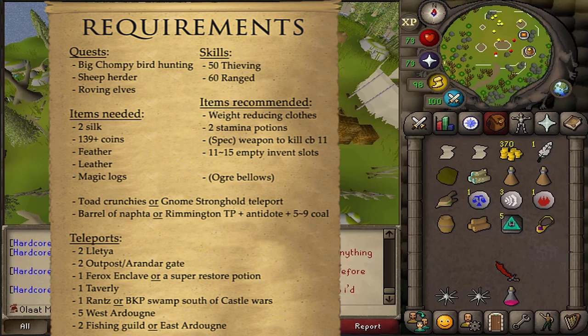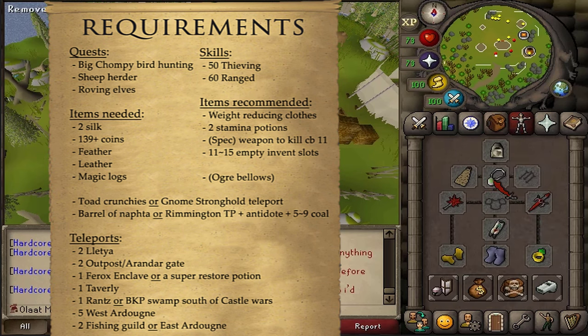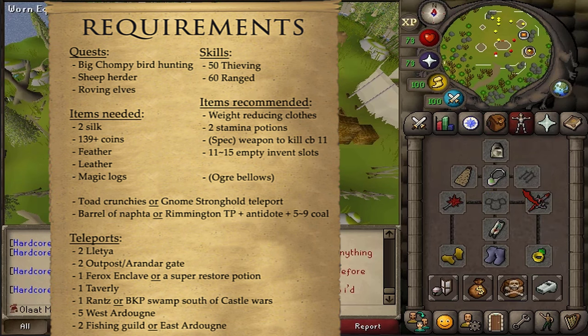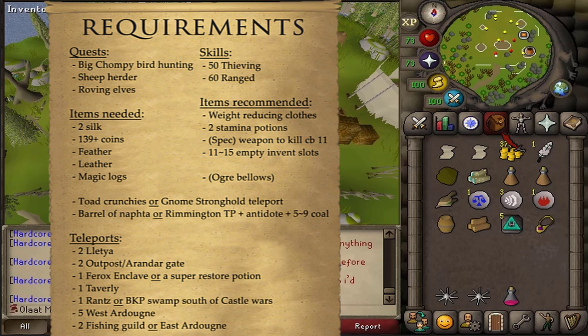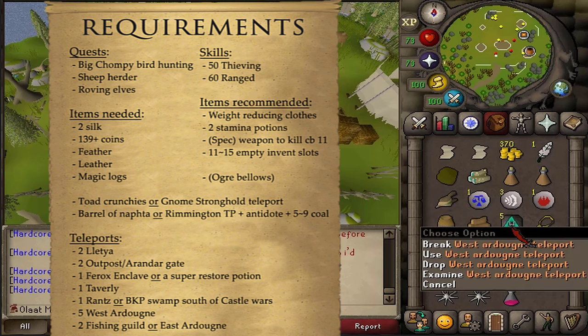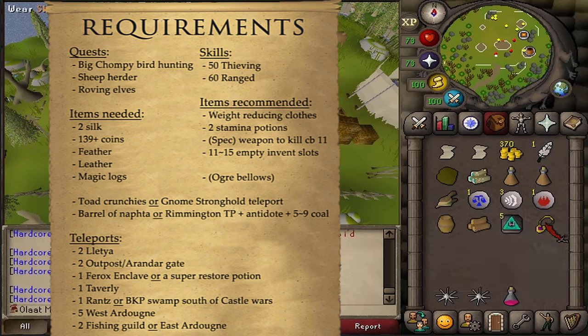For the Teleports: 2 Teleports to Leccia — I will be getting my Teleport Crystal when I start the quest. 2 Teleports to the Outpost or the Arandar Gate — I'm going to be using a Necklace of Passage. 1 Teleport to Ferox Enclave if I get hit by the Combat 11 — I'll use a Ring of Dueling. You could also use a Super Restore Potion to boost your stats back up. Then 1 Teleport to Taverly from the Ferox Enclave — I'm going to Castle Wars and taking the Hot Air Balloon using 1 regular log. Also 1 Teleport to Rantz if you don't have Ogre Bellows, or teleport to the Swamp south of Castle Wars. Then between 2 and 5 West Ardoin Teleports and either 2 Teleports to the Fishing Guild or 1 Teleport to East Ardoin.